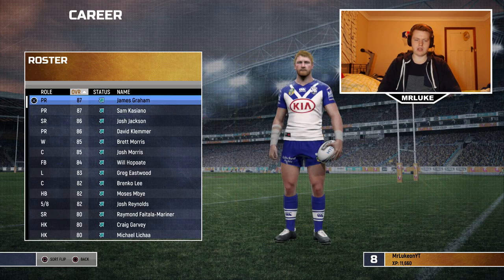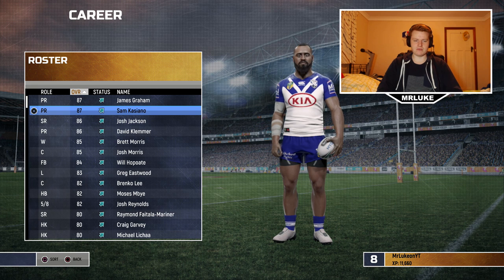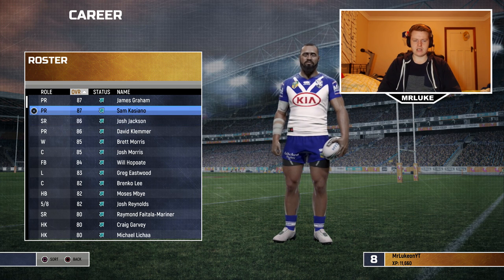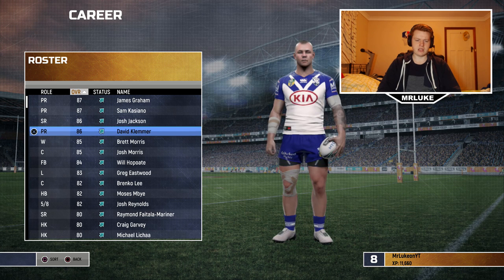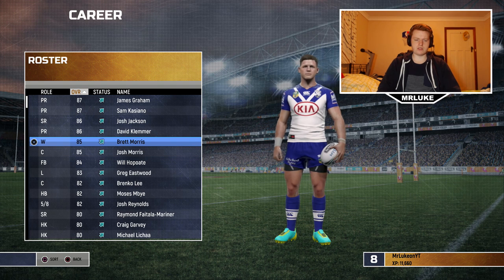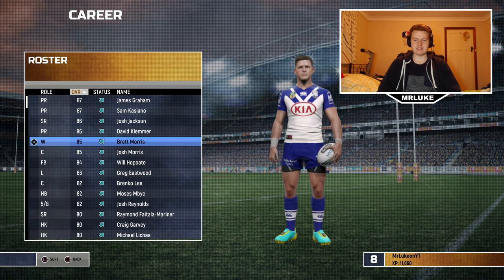Before our ball's kicked, let's take a look at our roster ratings. James Graham is our best player, which is funny because he's also tied with Sam Casiano at 87. I think it's hilarious that Sam Casiano is 87 rated — he's skillful, but 87 seems quite high. Then we've got Josh Jackson and David Klemmer, who along with Graham are probably our top three players. I'm such a big fan of Josh Jackson. Then we've got Brett Morris and Josh Morris, both 85 rated — probably a little too high for both of them at this point in their careers, but I just look at their hairstyles in this game, it's so funny.